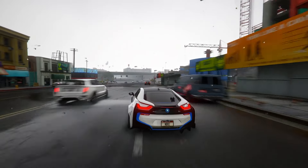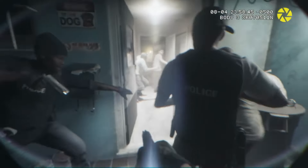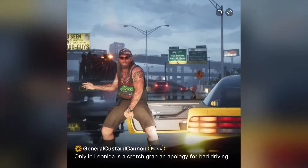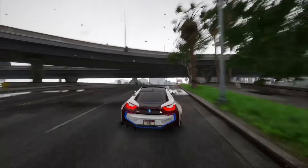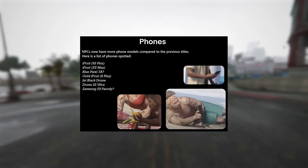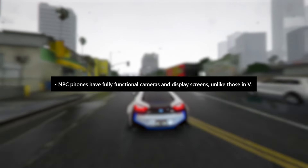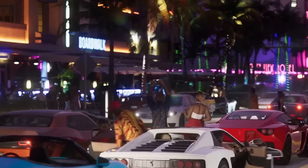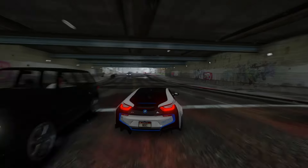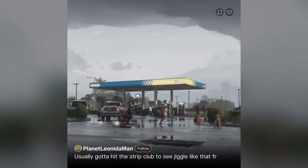Shifting gears to another aspect related to NPCs — not only will NPCs exhibit more lifelike behaviors and interactions with their surroundings, but they'll also engage with social media platforms, a novel addition to Grand Theft Auto 6. NPCs will be equipped with various phone models, as evident from both images and the trailer. Notably, NPCs will actively engage with their phones, which boast fully functional cameras and displays — an improvement over GTA V. In a scene from the trailer set on Ocean Drive, an NPC can be observed capturing photos or videos with their phone, with the displayed imagery accurately reflecting the NPC's point of view.